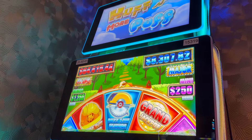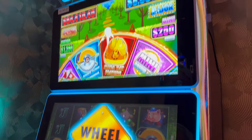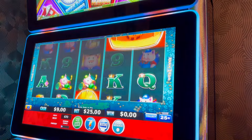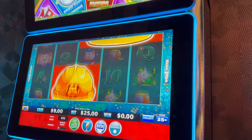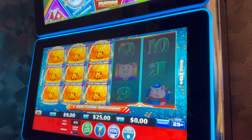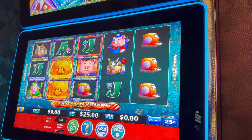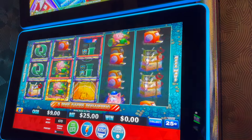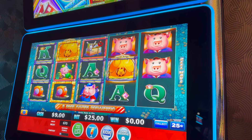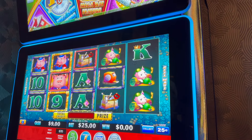All right, $25 bet, need that mansion bonus. It looks like it's coming. Stop. All right, mega hat — that's okay. Oh, full screen will help. That's okay. Nine. Lots of re-triggers. One more. One more. Okay, I got a gold though. Okay. Another gold. Come on, re-trigger right here. Uh-oh. All right, guaranteed $500.